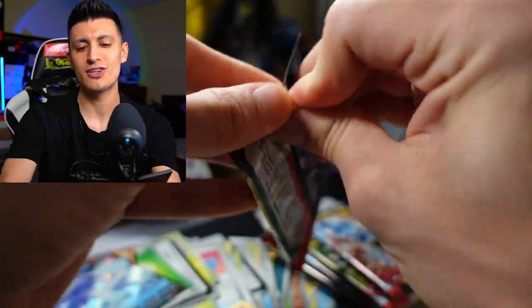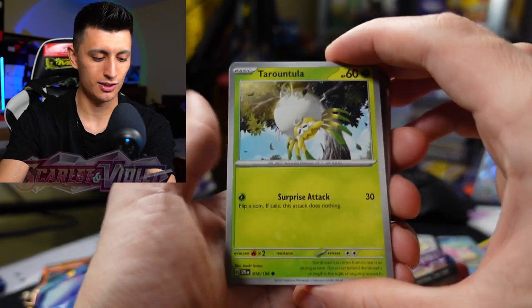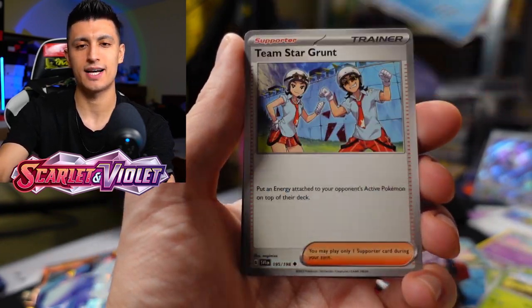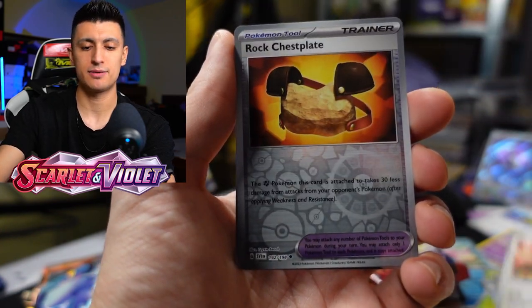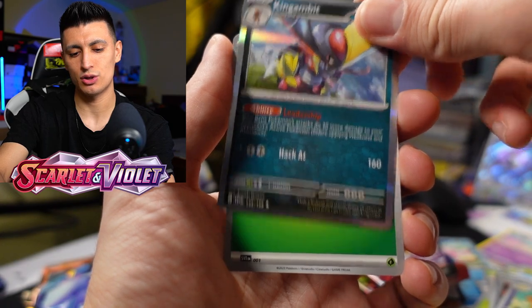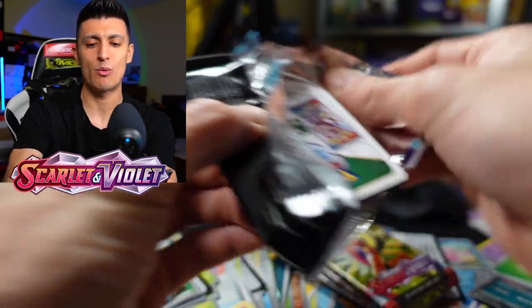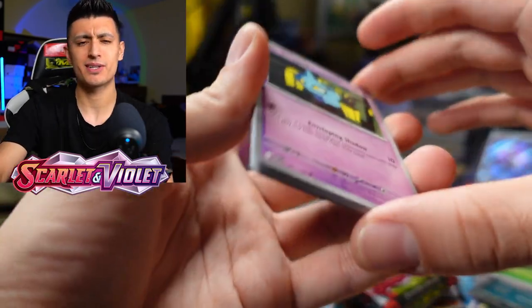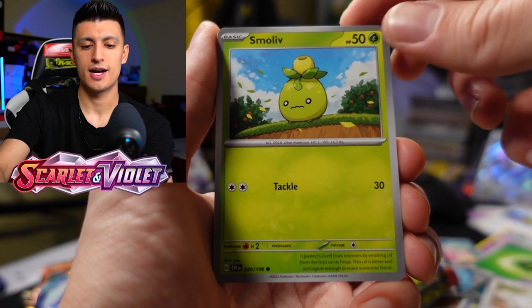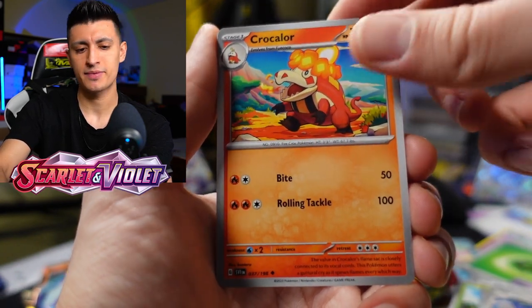If you guys want to see more Scarlet and Violet opened on the channel, I have a full playlist linked down below. We've already gotten two of the major chase cards in the set. TCG Player did release their pull rates infographic, and the pull rates in Scarlet and Violet are very generous. First pack — we got Kingambit as our holo rare. Scarlet and Violet is honestly really stacked with a lot of good pulls. A lot of competitive cards are not crazy expensive compared to previous sets where cards like Arceus V-Star were like $40 upon release.